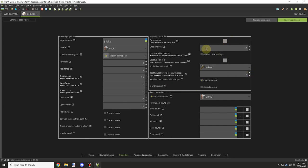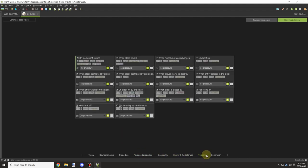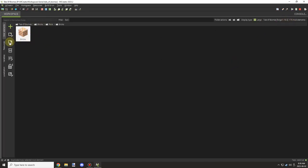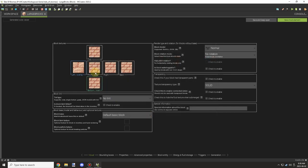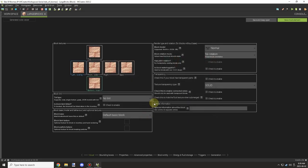Let me know in the comments if it's easier to see the cursor with the highlight I've enabled through my recording software. There are right-click and left-click events visible — I might need to make the colors a bit more prominent. I'm just experimenting with it this video, so let me know if it helps you follow the mouse.